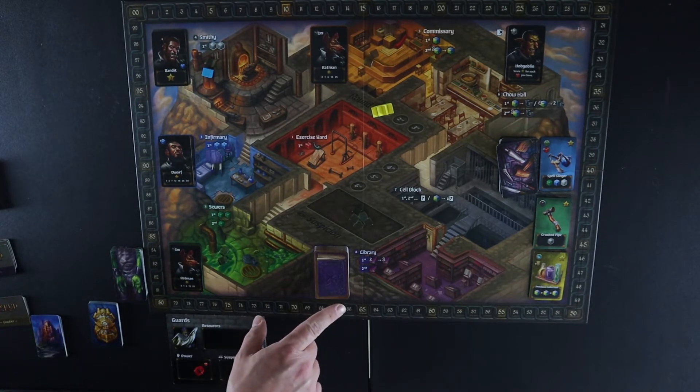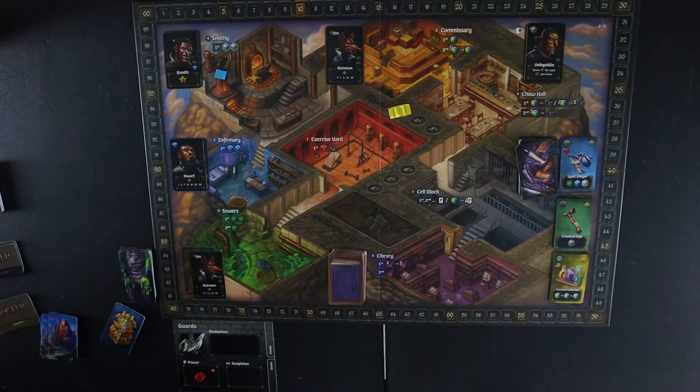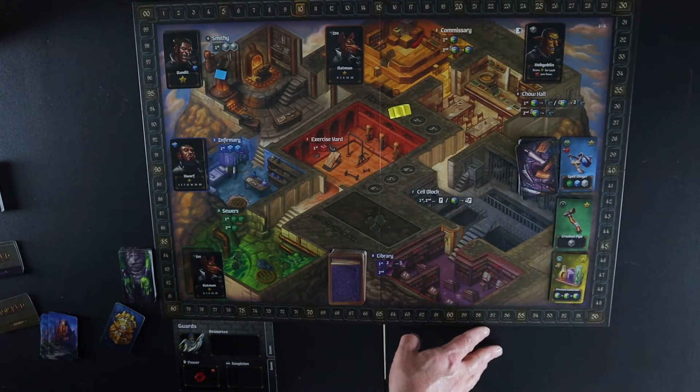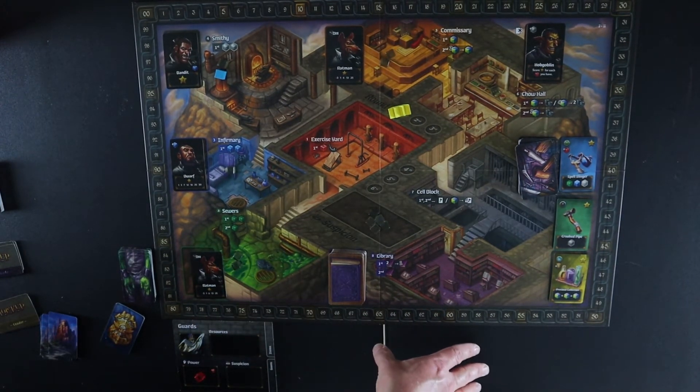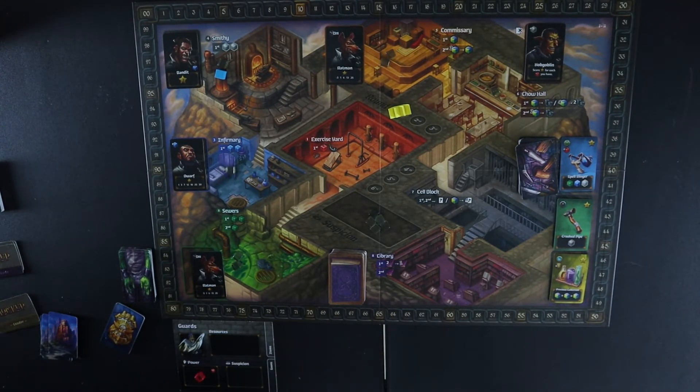The tome deck is shuffled and set up, it's ready to go. Step 10 of setup is that you put your crew board out in front of you on the table. As you can see I have the guards board out but I don't have my crew board yet because I haven't picked a crew — I want to show you the advanced side of each one of the boards and the different ones you could be.